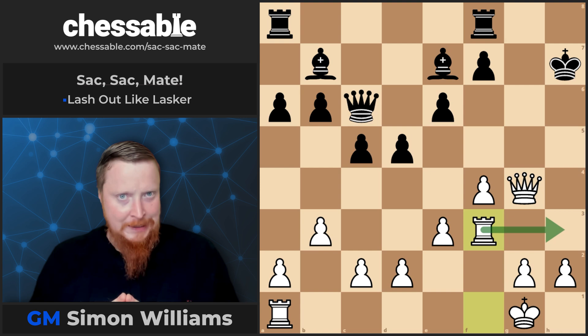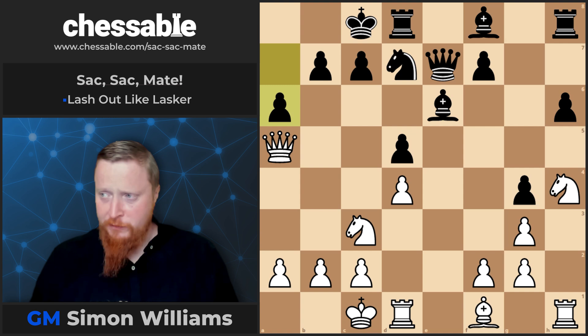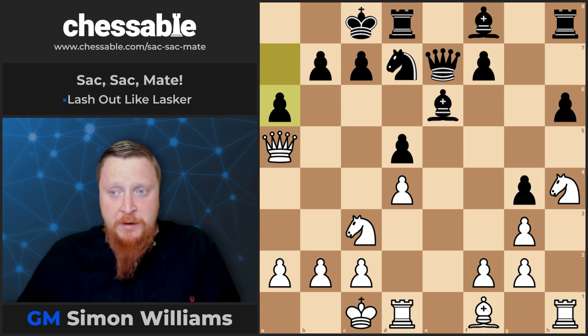The next Lasker battering we're going to look at is in the following position after a6. A6 is really asking for some punishment. And if our opponent's going to ask us to punish him, what can we do? Bishop takes a6.